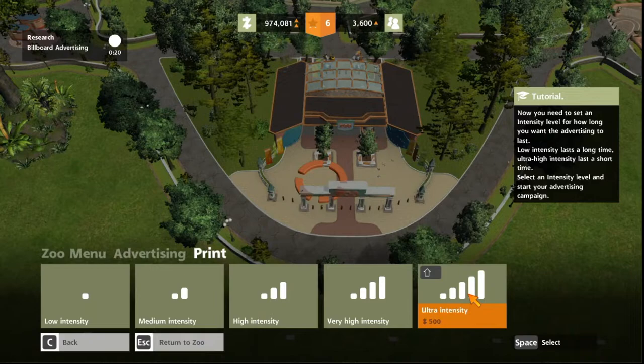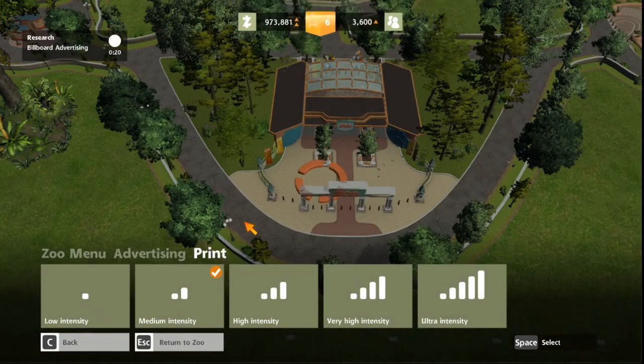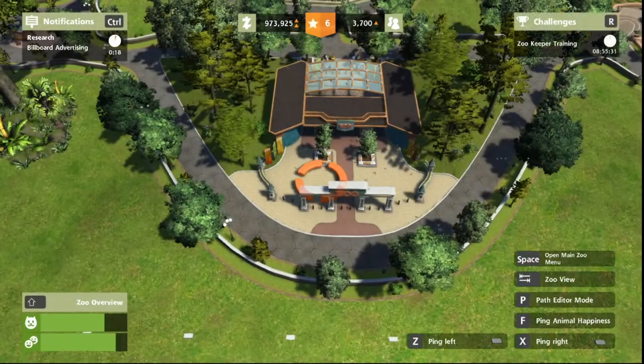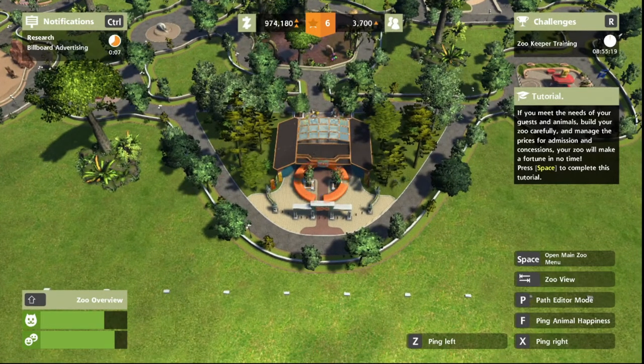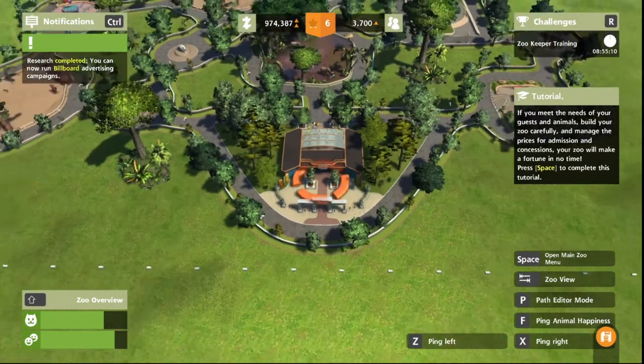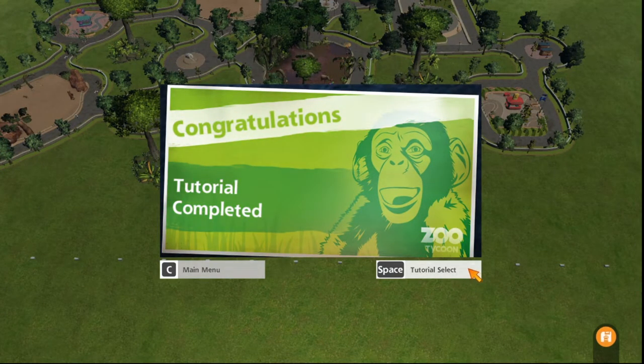Okay, so the higher you go, the more... Now you need to set an intensity level for how long you want the advertising to last. Low intensity lasts a long time. Ultra high intensity lasts a short time — it must be very intense, kind of in-your-face advertising. Select intensity level and start your advertising campaign. I think I might go medium. Return to your zoo view. If you meet the needs of your guests and animals, build your zoo carefully and manage the prices for admission and concessions, your zoo will make a fortune in no time.